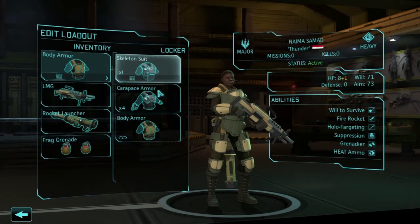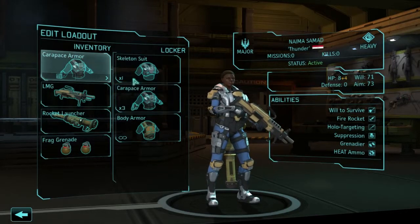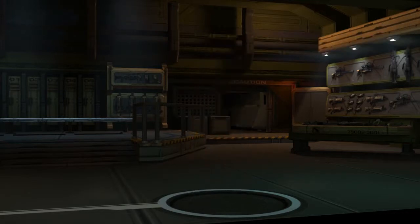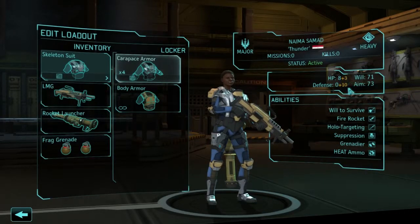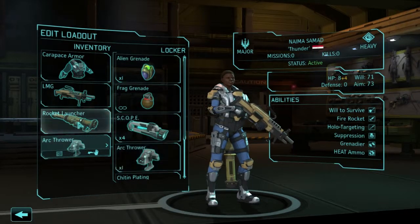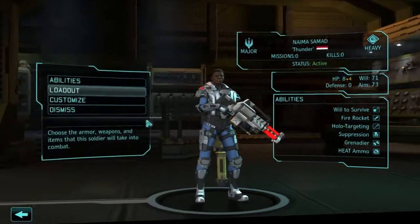Where do we find our defence? Zero. If we pop that on there it's still zero - how does that work? I thought this was plus four from the armour. Put the skeleton suit on - plus three. The addition of a grappling hook means soldiers should have an easier time gaining a higher vantage point. It gives us one less armour but plus ten on defence - that's not bad. We're going to put the carapace armour back on. We've been given heavy arc throwers. The heavy laser is available. Awesome - there is our heavy sorted out.